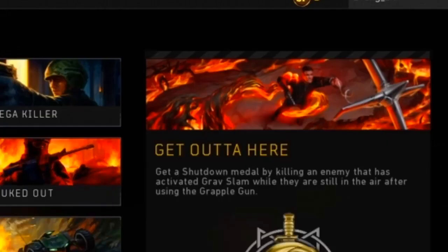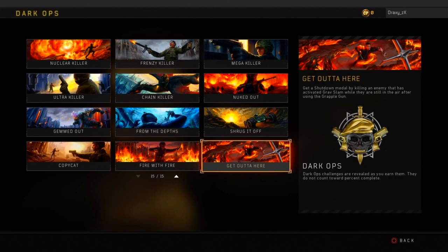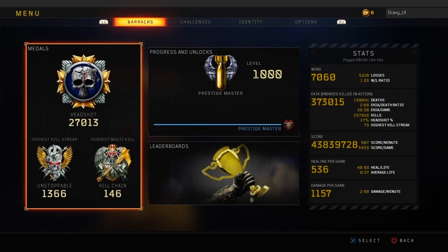Last but not least is the Get Out of Here calling card, which requires getting a shutdown medal by killing an enemy who activated the Grapple Slam and is still in the air after using it. That covers every calling card.